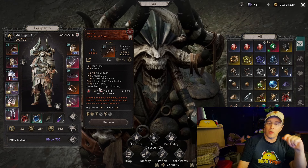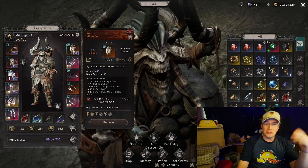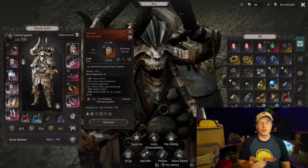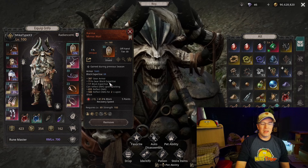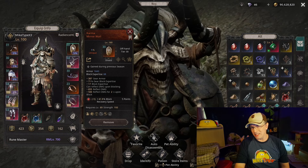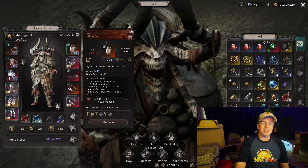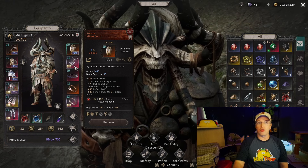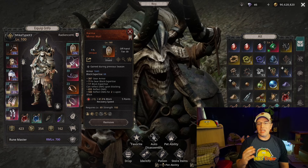You also get reflect on hit from the Karma Headwind Bone weapon, so the shield isn't strictly necessary. You could replace it with something like Mirasetti Sailboat for the earthquake effect, which would do more damage than the shield anyway - which is actually part of the problem we'll get to. When you add up all the totals from all five uniques, you really don't end up with a lot of reflect damage.